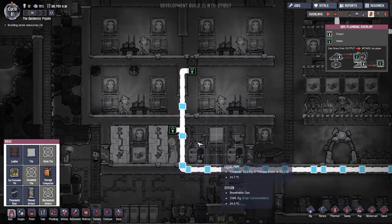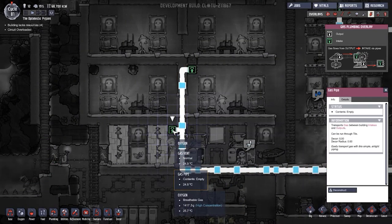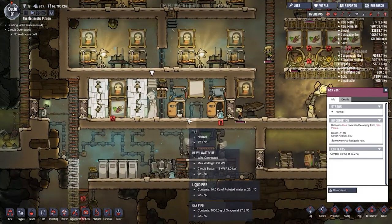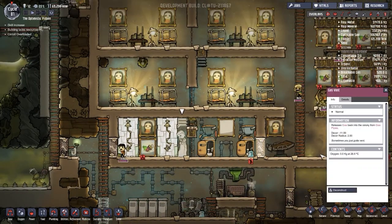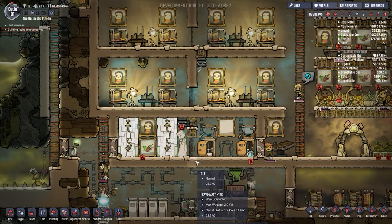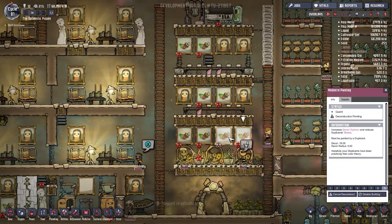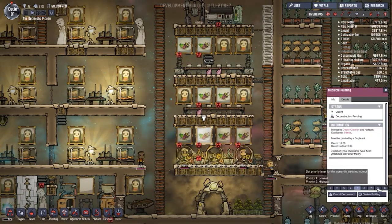We can only deconstruct the gas pipe, not turn it off. I guess we'll deconstruct it, wait for it to disappear, then reconstruct - we'll go with that. Another thing I want to do is destroy all these mediocre paintings so we can put better ones up. We started this last time and hopefully a duplicant will come sort that out.